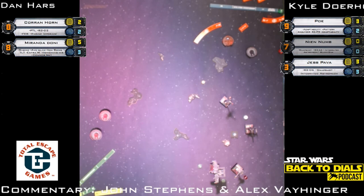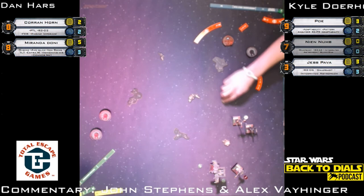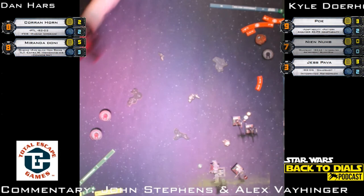Poe might get ionized again — thinking you just have to push through damage at this point, can regen it later. That focus token is actually on Jess not Poe. The ion token comes back on Poe — we'll need another one. Jess takes that damage — down to two shields. Both Poe and Jess get ion tokens. Poe does get a range two attack at Corran instead of range three. Nothing happens in that attack. Miranda attacks Jess and focuses — first TLT shot on Jess, second shot — Jess loses another shield.